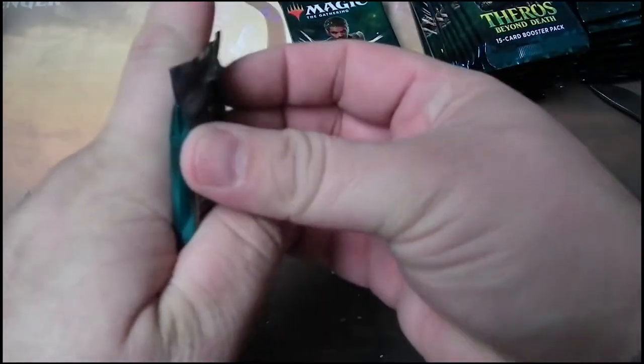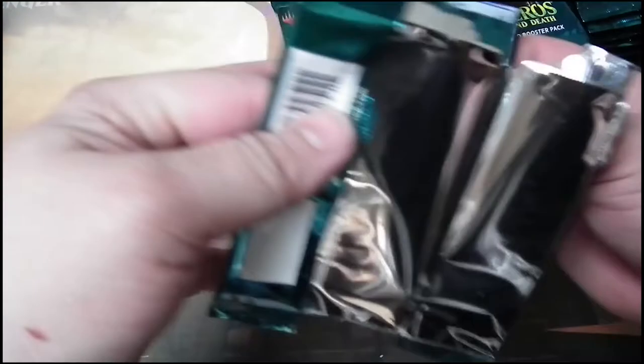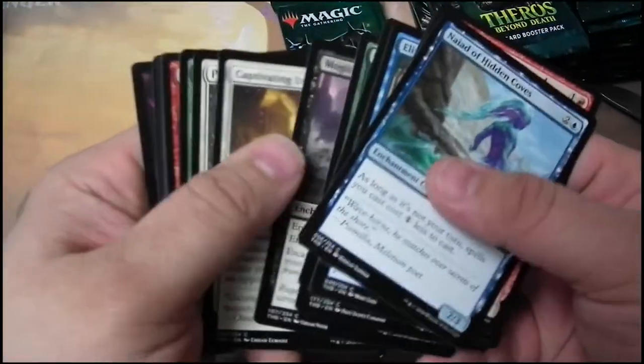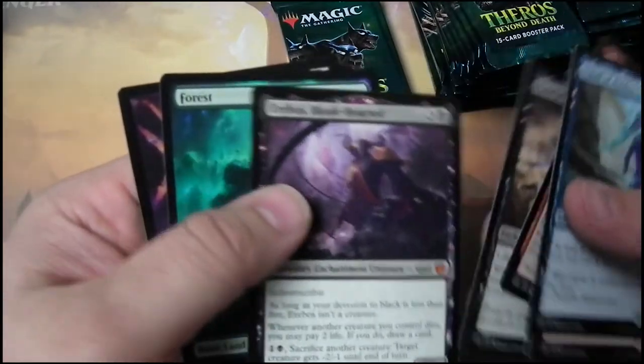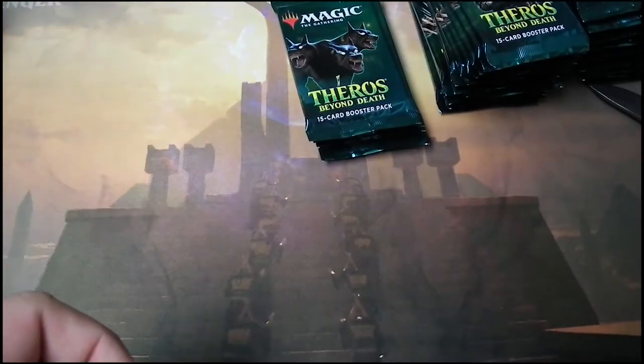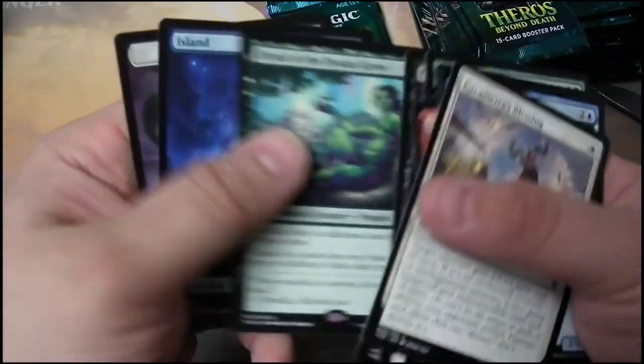Pack six: Allure of the Unknown. Hey, look at that — it's a nice wall token. That one was like already opened or something, it opened up really easily, and got some bends on the top of the cards. Erebos in pack six — not bad. Got a Gary. Dryad of Elysian Grove in pack six — that's a good one. A lot of people were messaging me about that one.